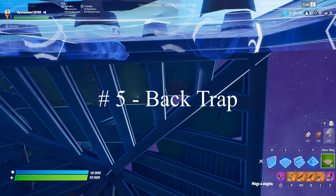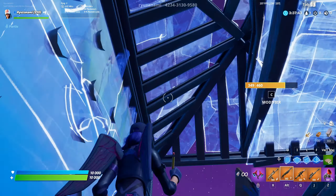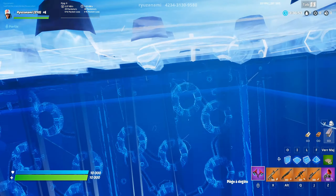For the back trap, you have to aim right at this part of the cone. You can press the trap and it will push you inside your box. If the enemy drops down and you edit like that, if he lands on the ramp, you can catch him off guard. So again, you have to aim perfectly right there to place the trap behind you.